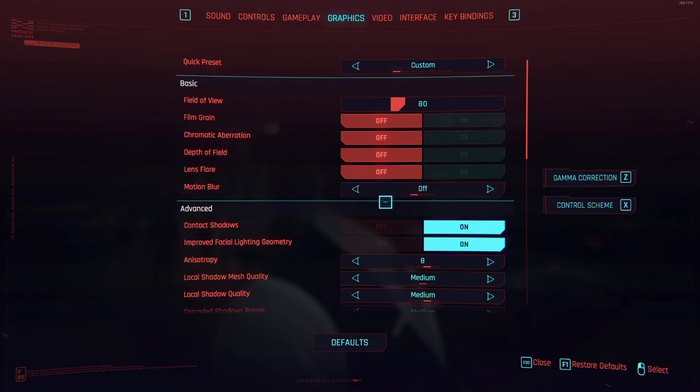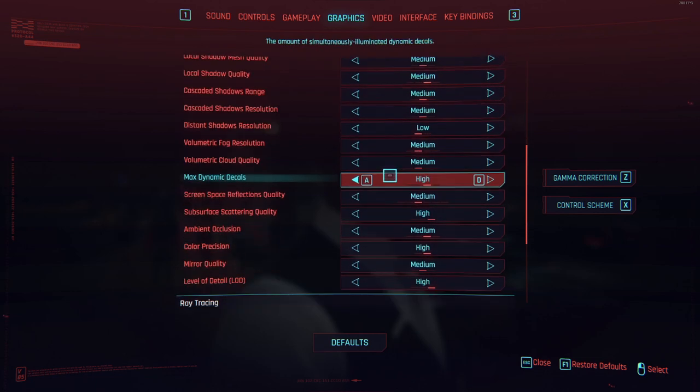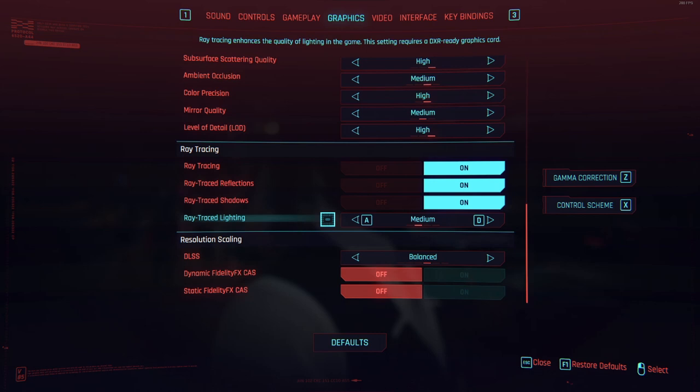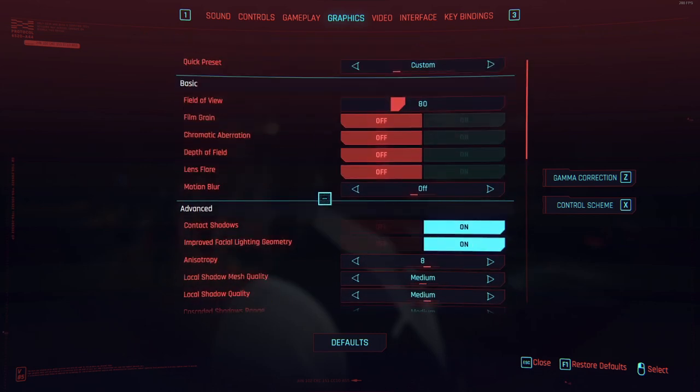Right here it's kind of a mixture of medium and high with a little bit of low mixed in, with ray tracing turned on medium. And this is really going to give you the best balance between ray traced shadows and effects and just overall high quality textures and visual fidelity.